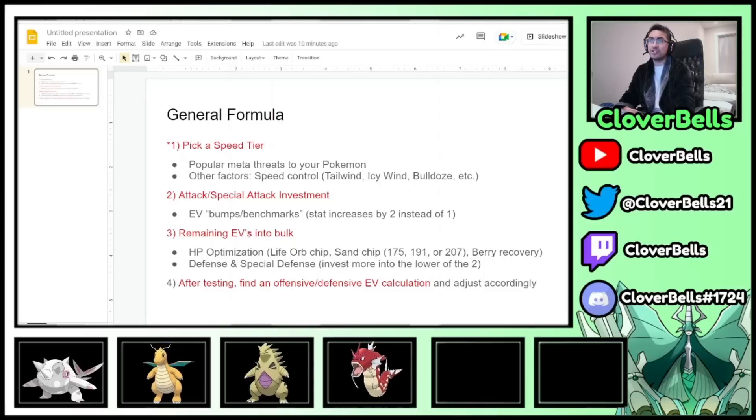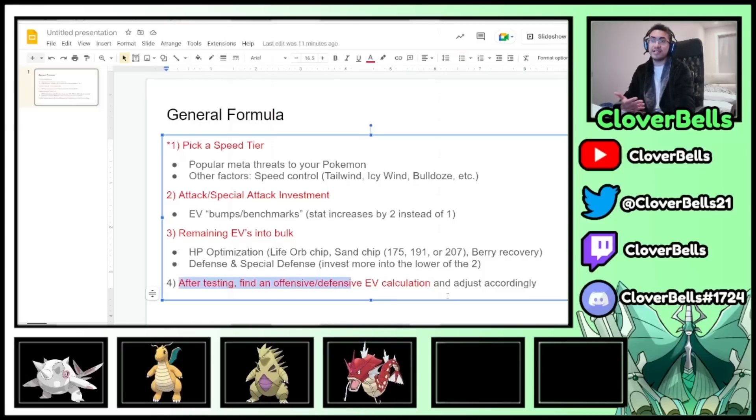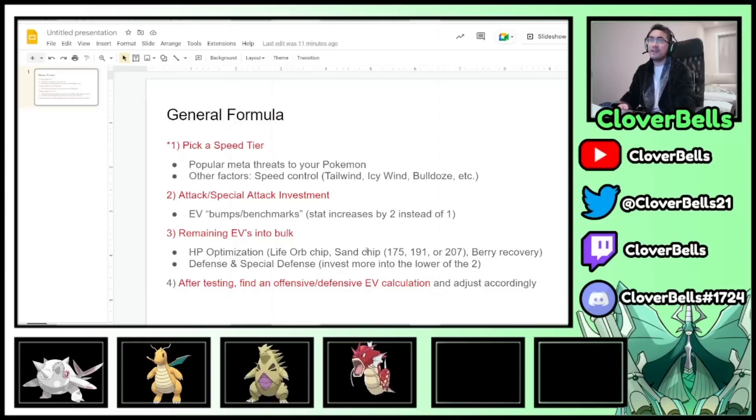Then on the ladder, you might realize you died to a certain attack or you didn't pick up a KO against a Pokemon you should always want to KO. That's what we call finding an offensive or defensive EV count. You adjust your bulk or special attack, taking from one to ensure you have the count you want. There's no way of knowing that fourth factor unless you go on the ladder and test it. When you're team building and working on spreads, it's never done — you have to go out and test it and see which matchups you don't survive.